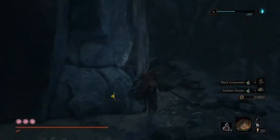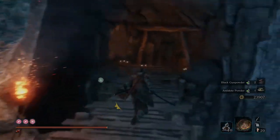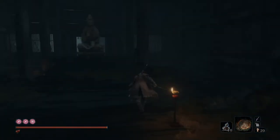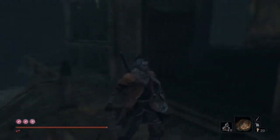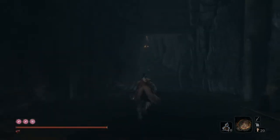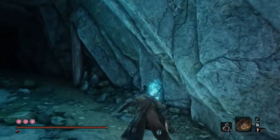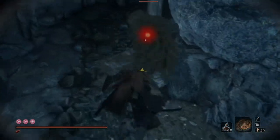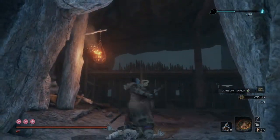Now that we've backstabbed this first guy, I usually waste no time in running away. We got 297 XP for killing him, which isn't much once you get really far in the game. But once you've reached the Sunken Valley and gotten to the Gunfort, you can pretty much run through this entire area backwards, backstabbing everybody. So once you have this checkpoint here, you can backstab that guy and his friend — another 297.